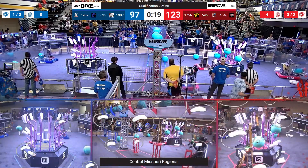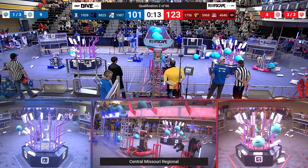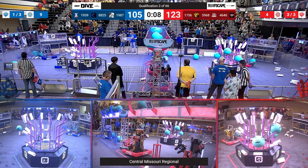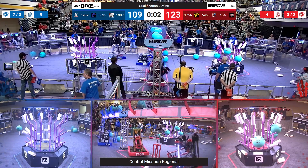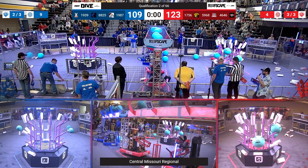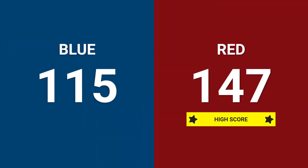Now 20 seconds to the match. Teams eager to get to climbing onto the stage. Argos tries to move up to four but locks into a red cage instead. Argos is off the ground! 4646 off the ground as well. Here's 1939 with two seconds to spare — can the Broncovots park? All three blue machines do. And you will have your final score: it's the red alliance, 147 to 115.